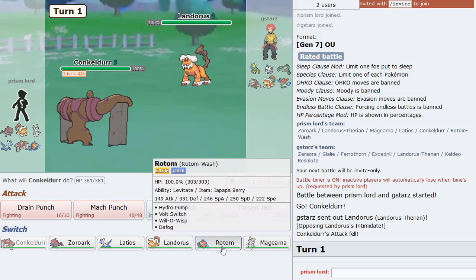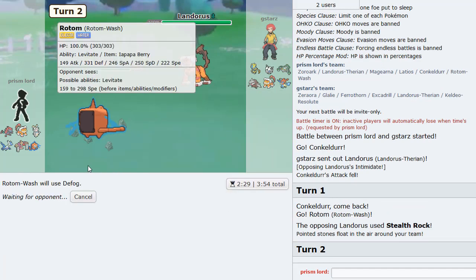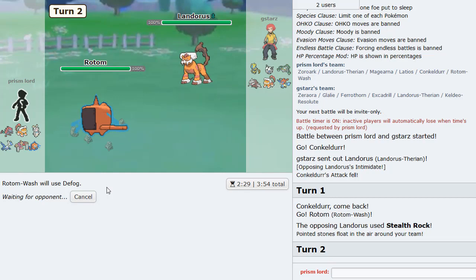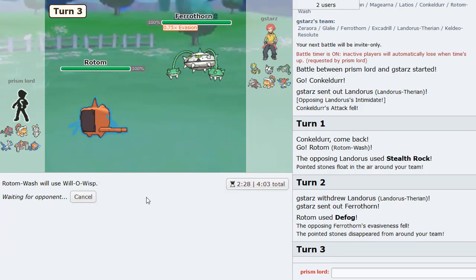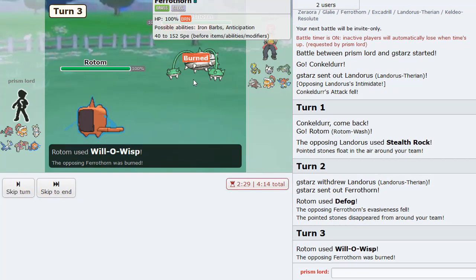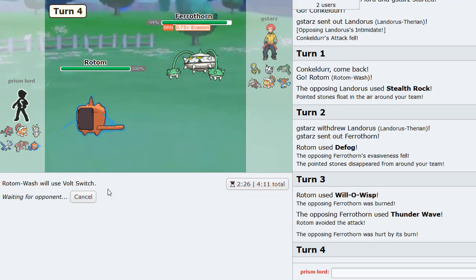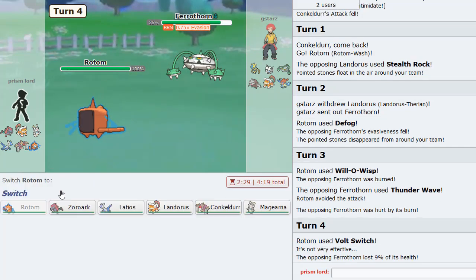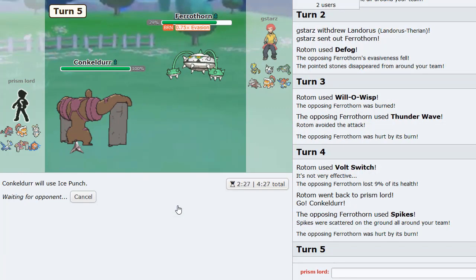So I guess I could go Rotom and Defog these things away. He goes Pharoah - I'm pretty sure I could just bop this thing with a Wisp. His team doesn't really appreciate Rotom. Nice! Let me go into Conkeldurr - give me the Guts boost please. Do that again! He goes for Spikes - okay, Ice Punch the Lando is the play. He stays in, so I'll stay in and Ice Punch again.